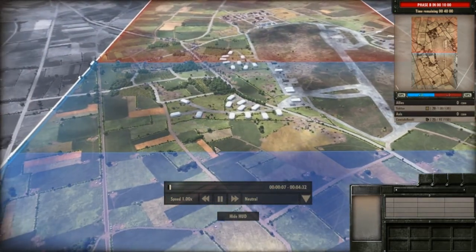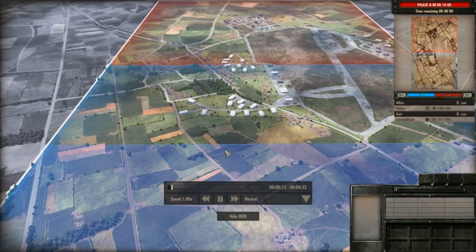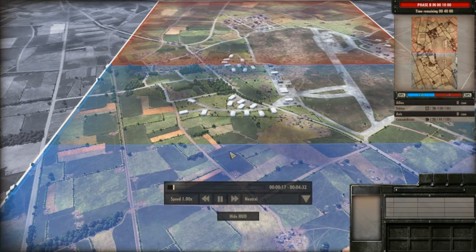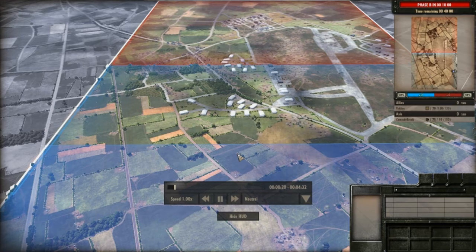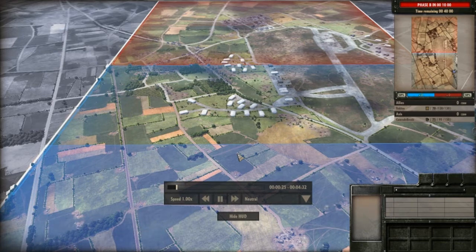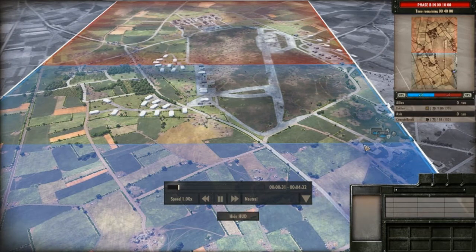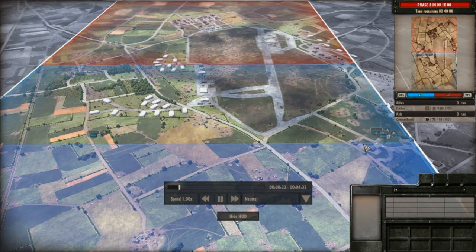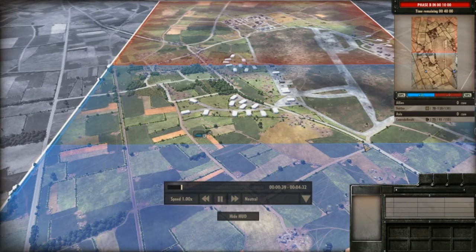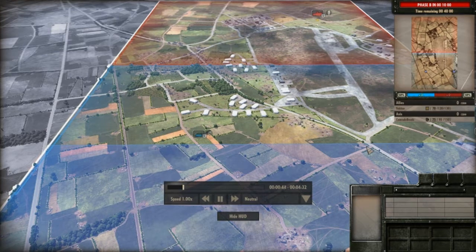So I've been playing this game, and there's been an annoying strategy that people have been playing out. I think it probably started off with the fascist side because they're a little bit better at the strategy. But since the counter to the strategy is to use this strategy, it's been proliferating to the allies. I think the allies are a little bit weaker at the strategy, personally.